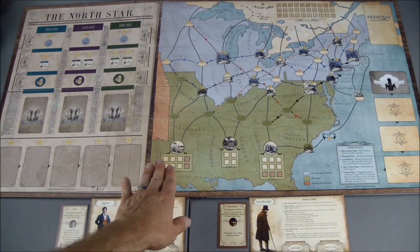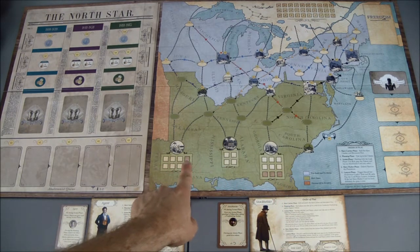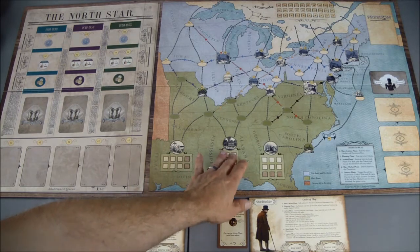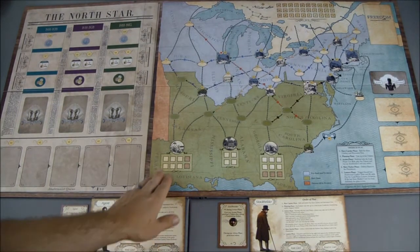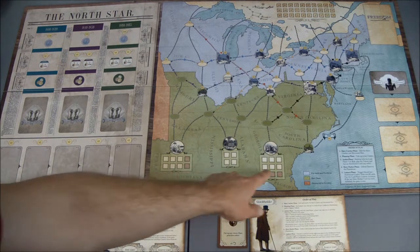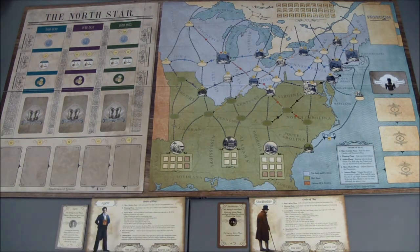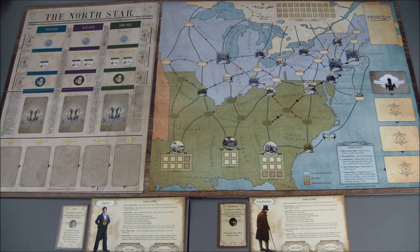Next, you see three locations at the bottom of the board in the south with light and darkened cubes — those are the three plantations, and these spaces represent where slaves go, which is what the cubes represent. During setup, place one slave on each of the light cubes. The darkened ones are for a more difficult variant. We're playing the normal variant, so we'll fill only the lighter spaces with cubes representing slaves.